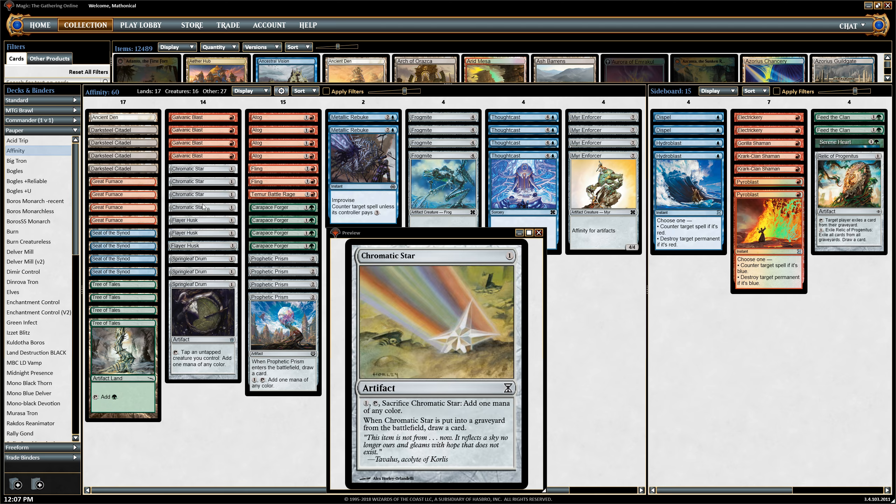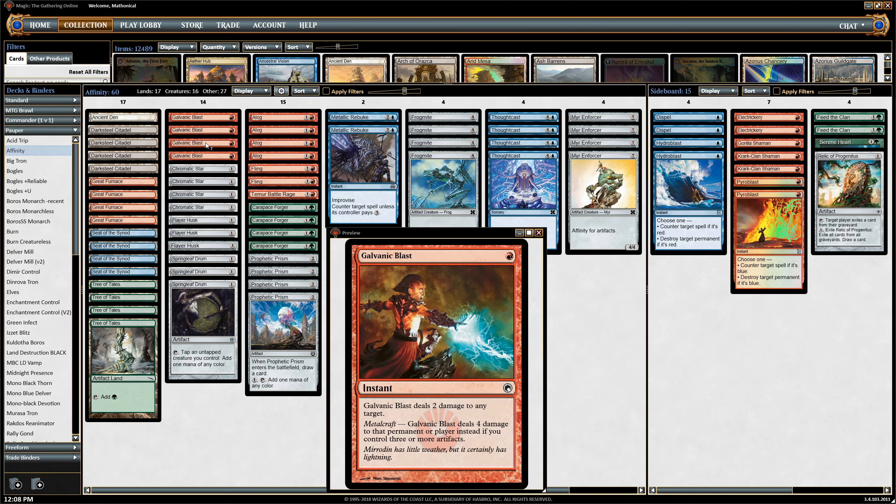So we've got three of those. Chromatic Star is just one of those hidden gems of the deck. It allows us to really cycle through and draw additional cards, fixes our mana. It's a free pump for a Tog. It taps to give us additional Improvise for Metallic Rebuke, and Artifact Count for Affinity for Artifacts. Just a really nice card. So we have the full four of those.